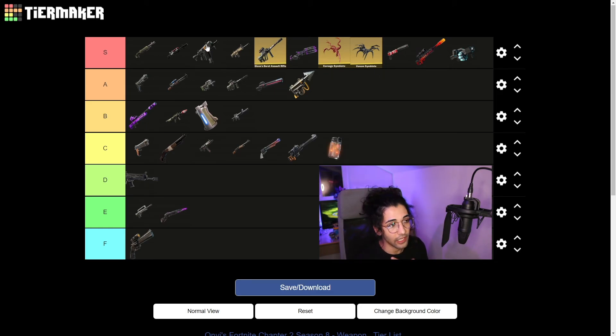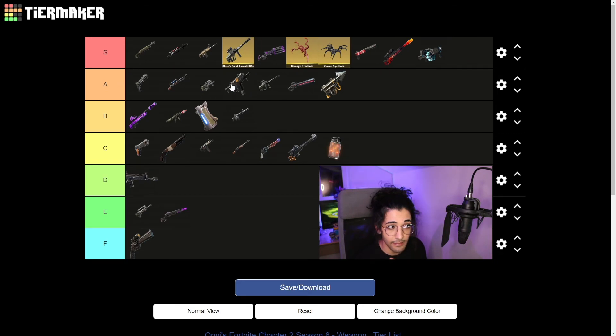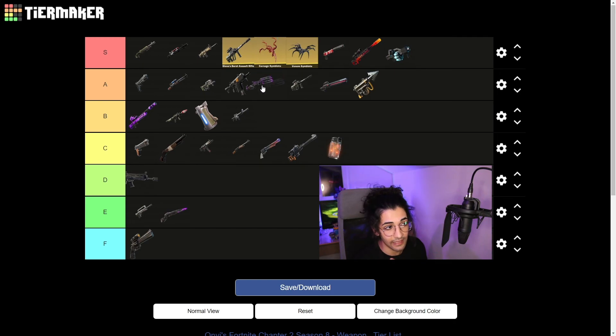And we are going to be moving the SMG down to the same tier as the P90, as well as the Sideways Minigun. These weapons are great, but having them is not going to change the favor in a game. I do think you can destroy anyone with any level of gun in this game. But if you do have the spaz, the charge, the SCAR, the Mythic AUG, either of venom or carnage symbiotes, the Shadow Tracker Pistol, the Dragon's Breath, or the Recon Scanner — I do think those are going to change the tides. And yeah, this is my tier list.